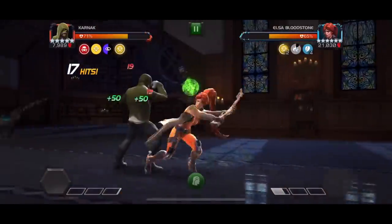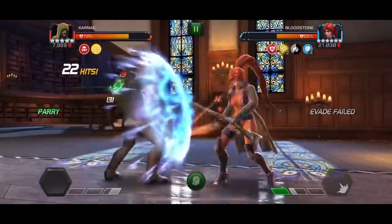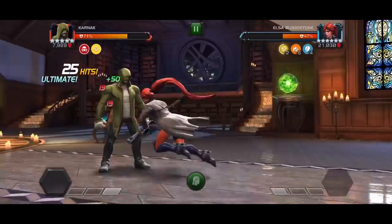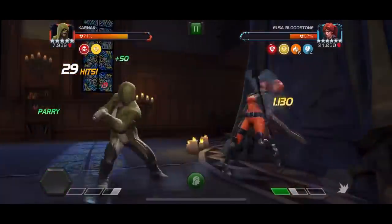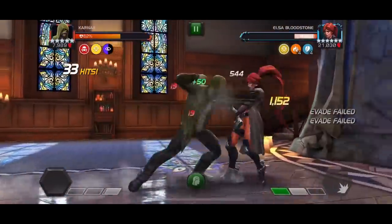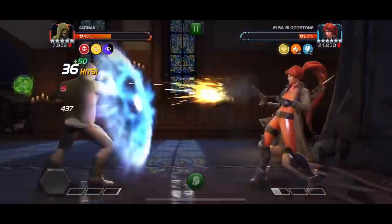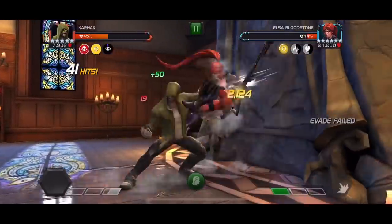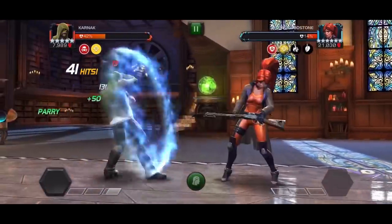Karnak has easy access to True Strike. While True Strike is active, all evades are failing and you have absolutely nothing to worry about. If you run out of True Strike before you manage to refresh it, just drop a couple of heavies to get more power, then drop your level one again. As we can see here, we haven't taken a hit, all her evades are failing and we're just dropping her down steadily. Even a Karnak can deal with this lady fairly easily.